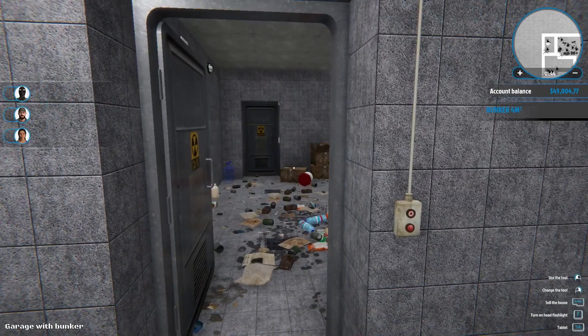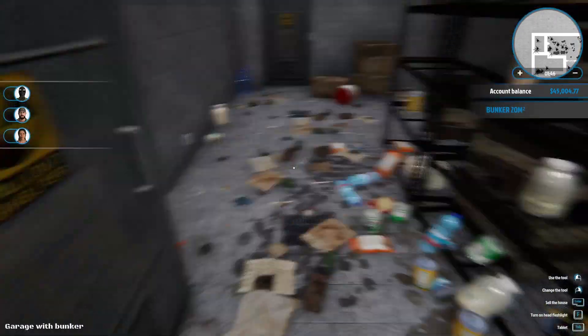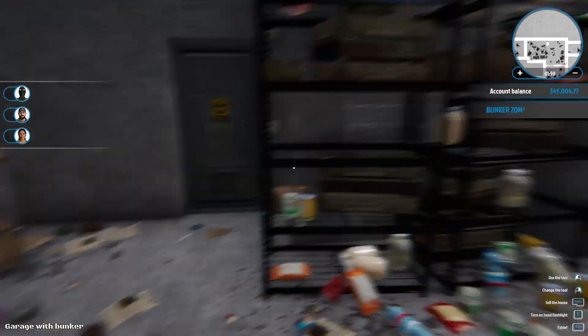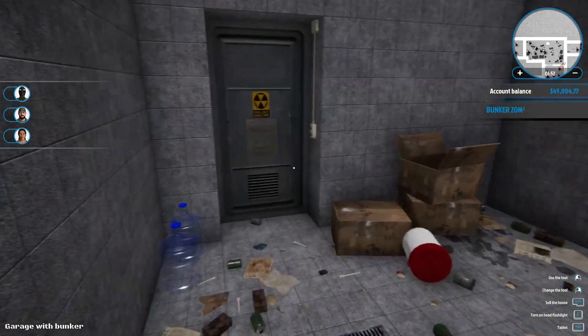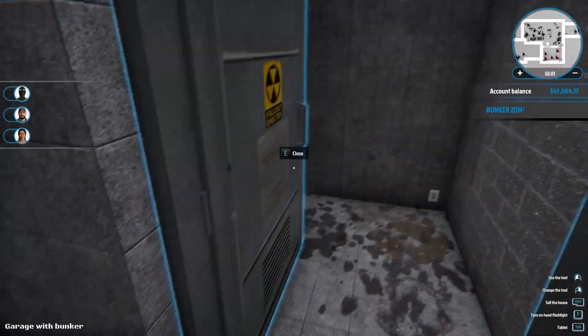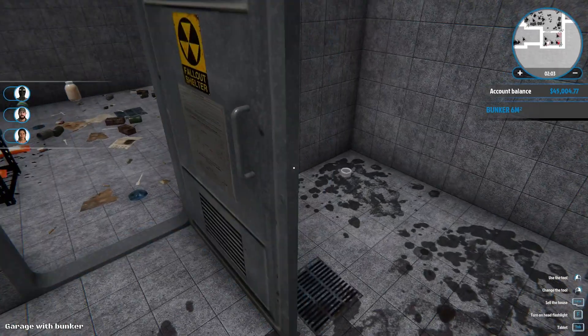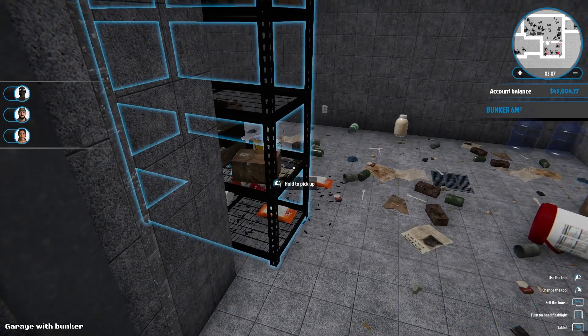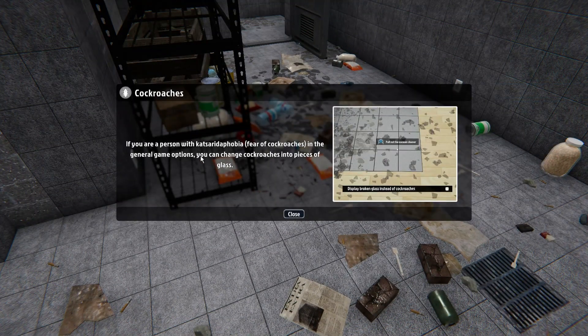Oh, like a proper switch and everything! It looks like someone already tried. Now that's the alternative exit out. Sometimes you have to sneeze. So this is the bathroom currently — that's not fixed. I can hear cock— oh, there they are! If you're a person with katsaridaphobia — fear of cockroaches — in game options you can change cockroaches into pieces of glass.